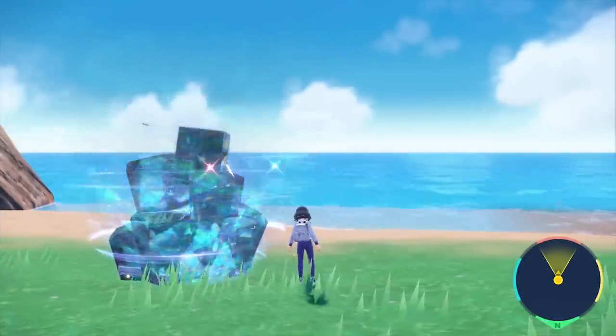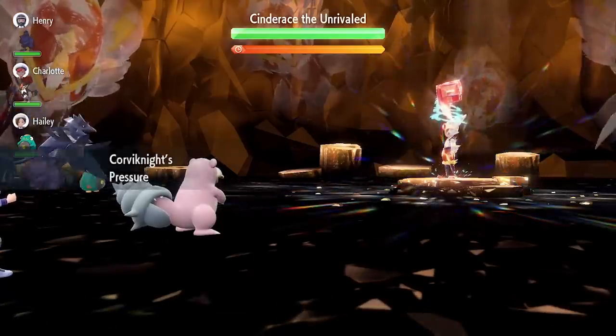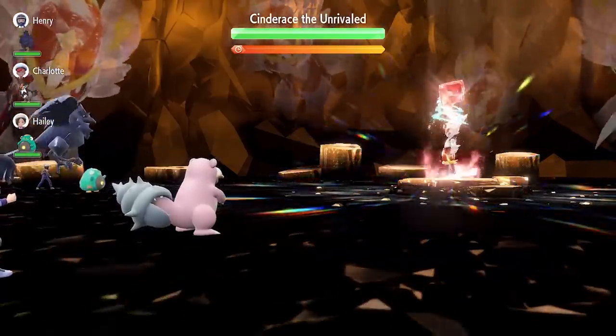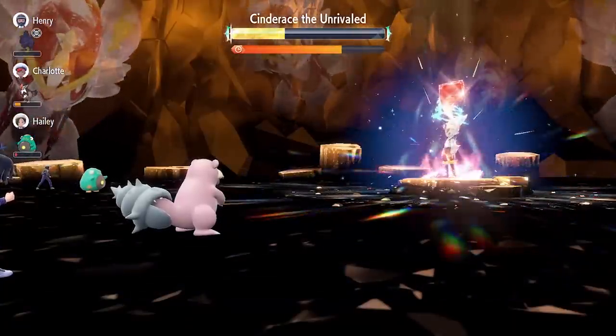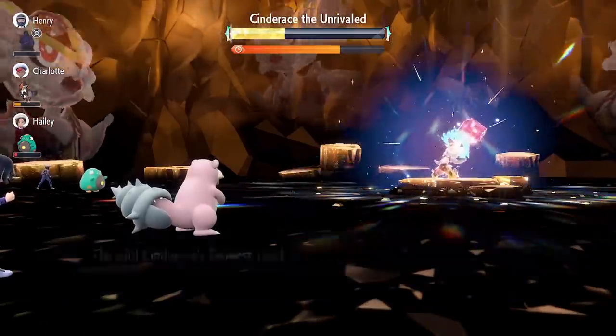The way Cinderace starts this raid, similar to Charizard, is on turn 0 — meaning before you can do anything, he will use Bulk Up, which increases his attack and defense by one stage. And he can do this over and over again, and on some turns he can do it twice in one turn. So it leads me to scratch physical attackers off the list of Pokemon that you would use to solo this raid.